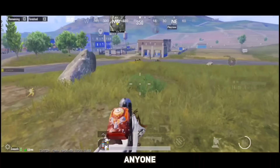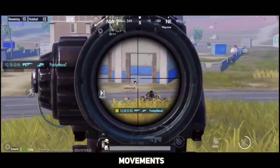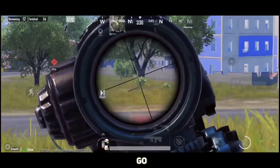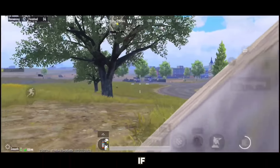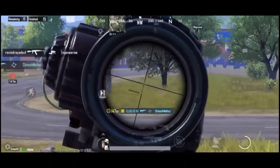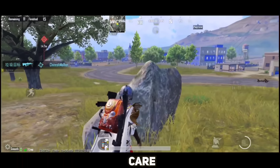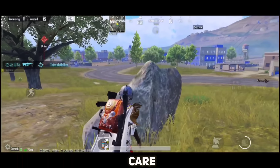Quick recap: to get better at this game you just have to improve your movement and hipfire. Movements include short jiggle, long jiggle, and mixed jiggle. Anyone can learn these movements on any control setup. You don't have to do any complex movements or practice difficult drills — just focus on various types of jiggle and make improvements in your hipfire, and you are ready to go. Remember: basics are the keys to success. Keep improving and keep enjoying. See you in the next one!